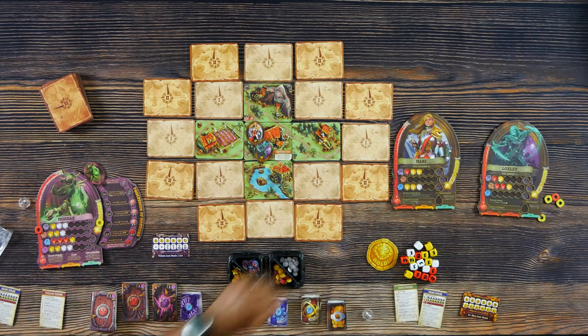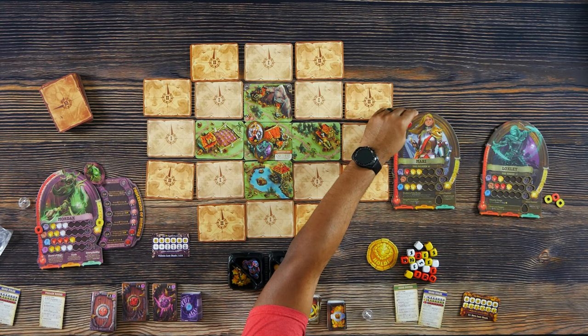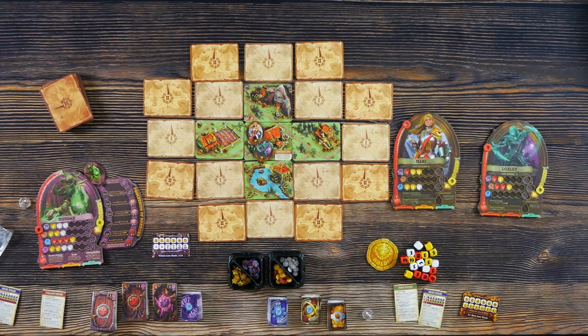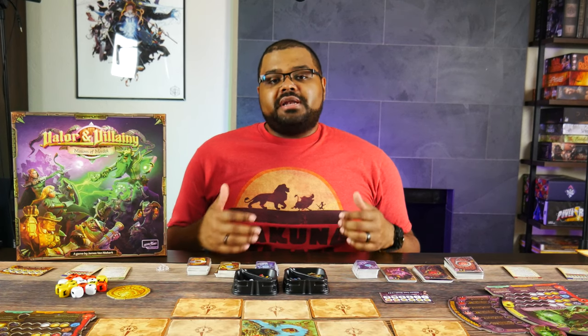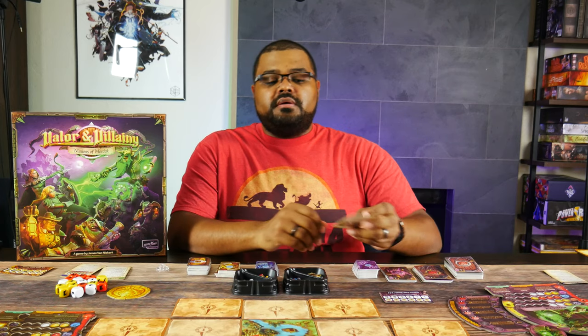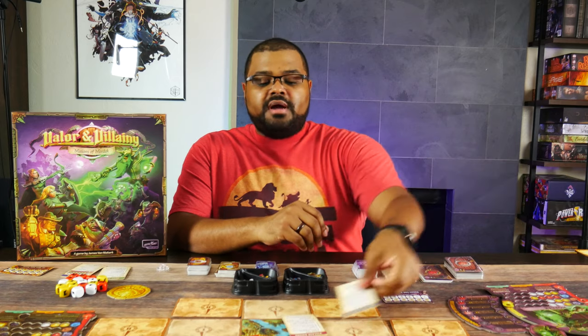Each hero is going to have different abilities. Some of the abilities will affect how you start the game, where other abilities may affect how you continue throughout the game. Make sure you read your hero board to understand what you might need to start the game off with. Finally, each team is going to get a game rule breakdown cheat sheet card as well as their round breakdown cheat sheet card. The villain rounds and the hero rounds are different, so make sure that the appropriate player gets the appropriate card.